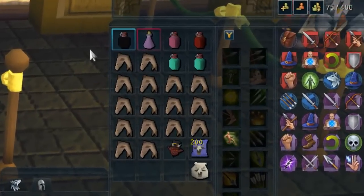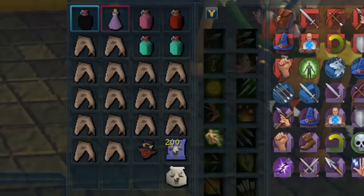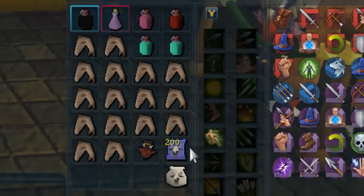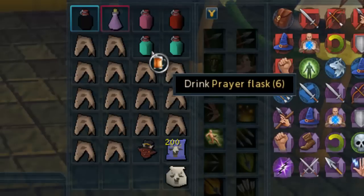Moving on to the inventory setup: I've got an overload flask and a super antifire potion. These actually even out because the antifires last one minute longer than the overloads, making it come to about half an hour exactly. Using overload flasks tells me I'll be going for a half-hour trip. Obviously you can take more and stay longer, filling your pack with more food, but this is a bog-standard setup.